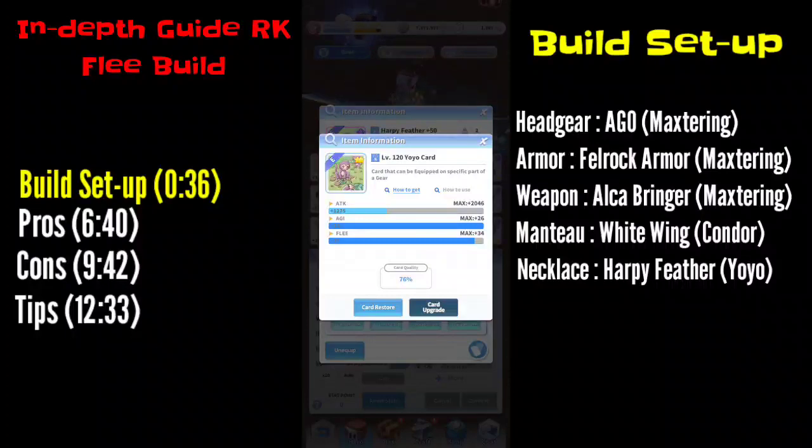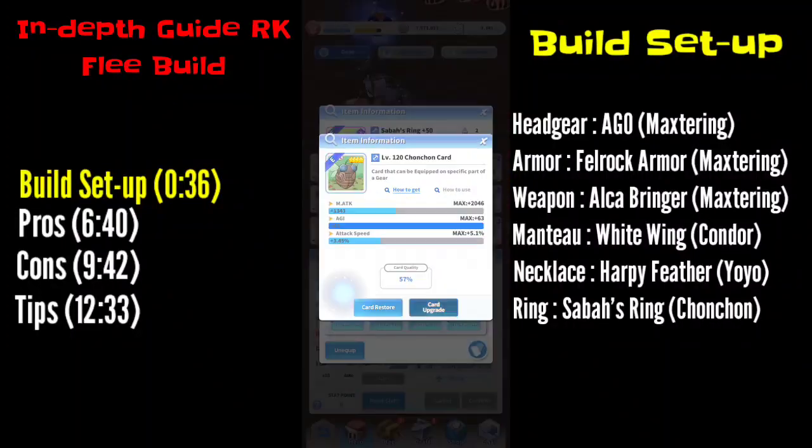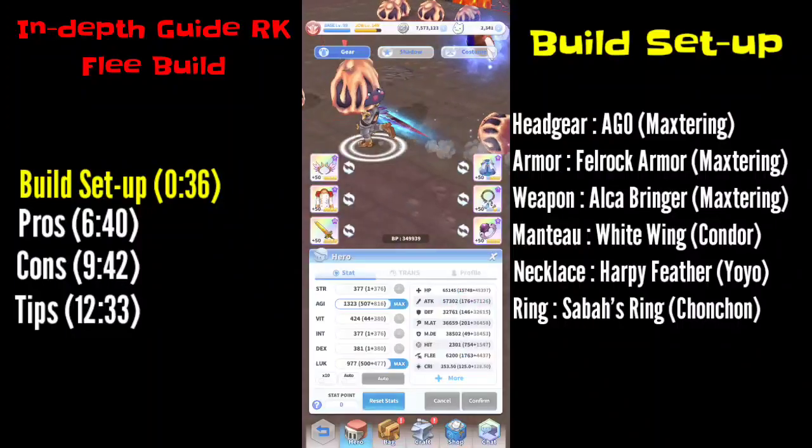For the ring, use the Sabal Ring — it's the only ring that has Luck. For the cards, use Chuncheon cards. You need the perfect Chuncheon card, which gives the highest flee in the game. At level 120 max it gives you 63 AGI. If you haven't watched my video on how to get perfect cards or perfect AGI for the Chuncheon, I'll add the link in the description below.